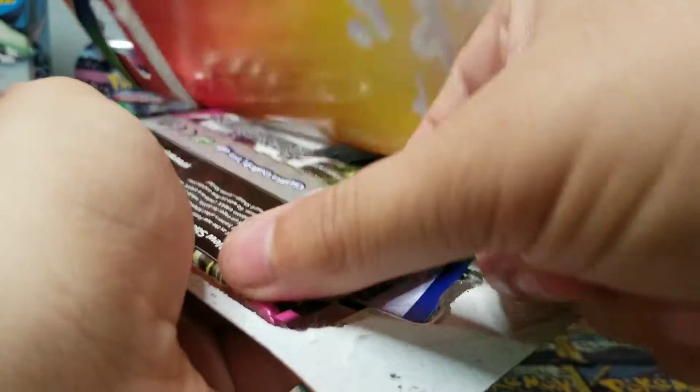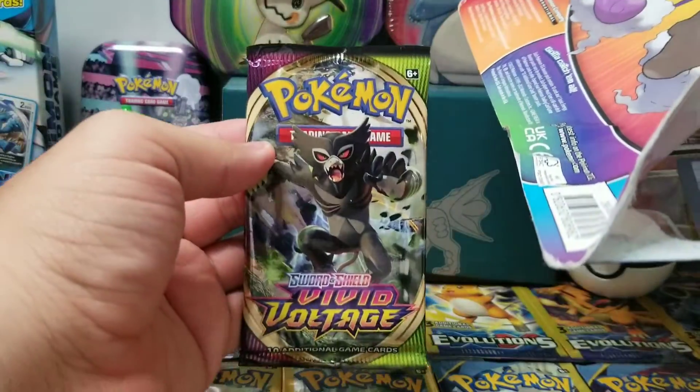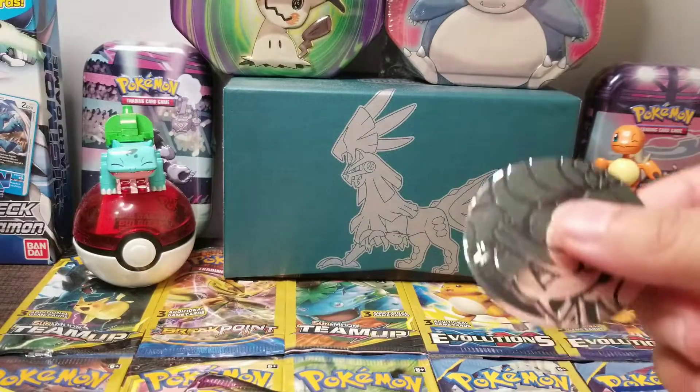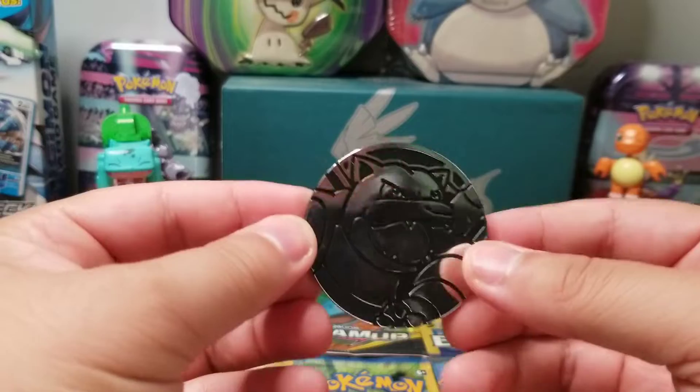So I'm going to open it up. We got a Bolteon for the Fusion Strike pack. We have a Zarude — get our cards out. First of all, really, really cool Blastoise coin.